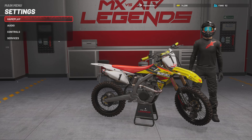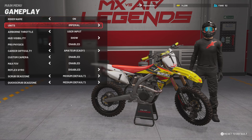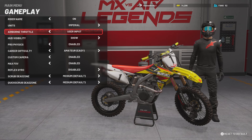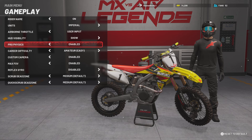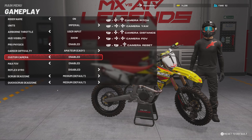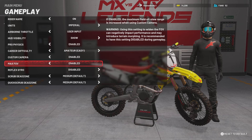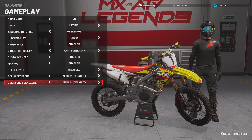So we're going to scroll down to Settings, go to Gameplay. Airborne Throttle — I turn that to User Input, just because I like to press with the throttle when I'm up in the air on whips. HUD Visibility Show. Pro Physics — you want to turn that Enabled, make sure you have that on. Career Difficulty — I put that on Easy, just so you can smash through it real quick and get some points. Custom Camera Enabled. Max Fill Division Enabled. Reflex Sky Road Disabled. Scrub Dead Zone Medium. Quick Scrub Dead Zone Medium.